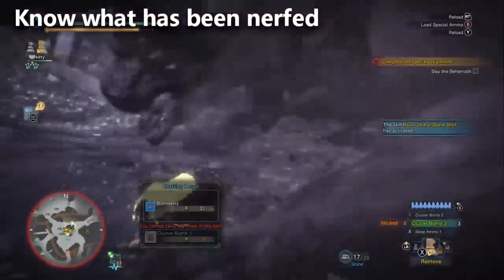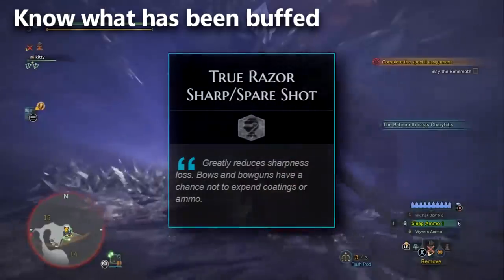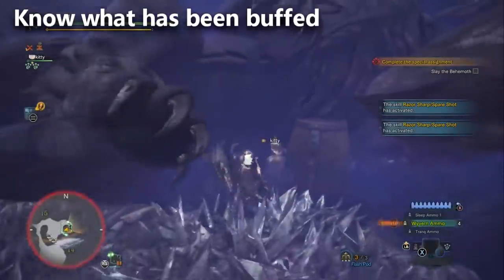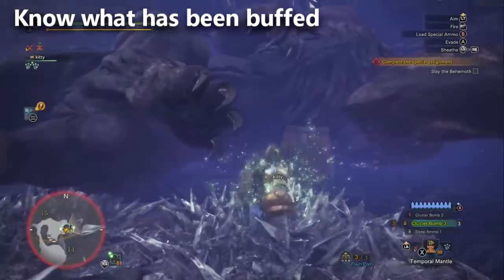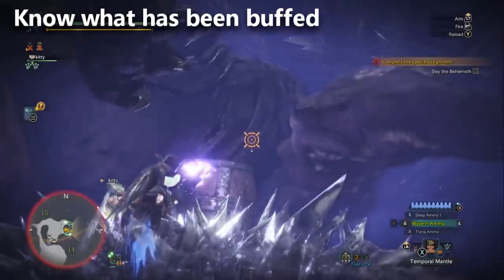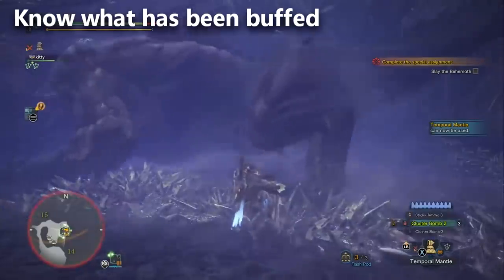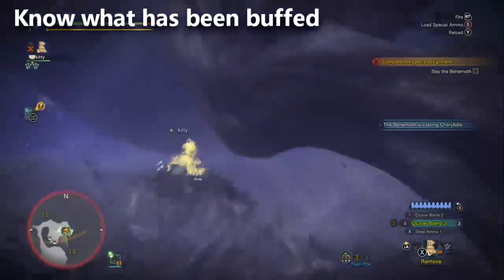Tip number five covers things that have been buffed. You now have True Spare Shot in Iceborne, which is an improved version of Spare Shot. This pairs with cluster bombs so that even though you have less reserve ammo, you make up for it somewhat. You'll find yourself relying more on sticky ammo and wyvern ammo than in the base game. Sticky ammo was actually buffed — it does more damage per shot — and it kind of replaces cluster bomb ammo as the easiest ammo to use in Iceborne.